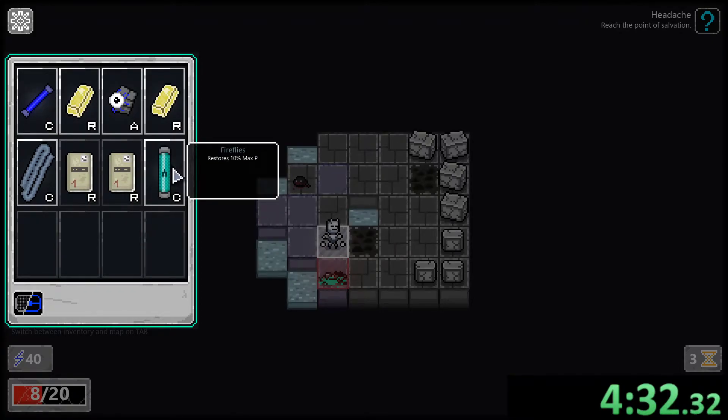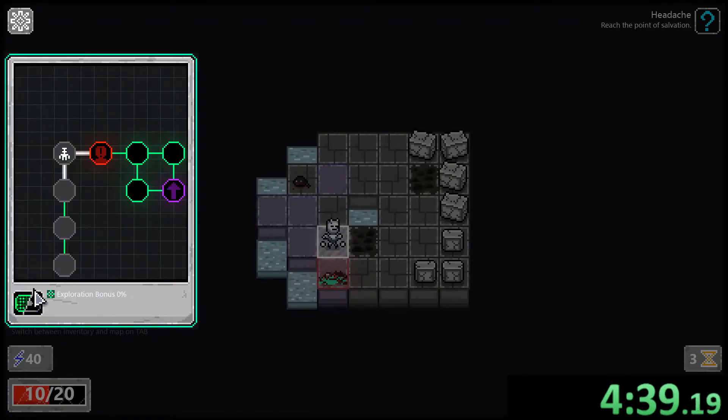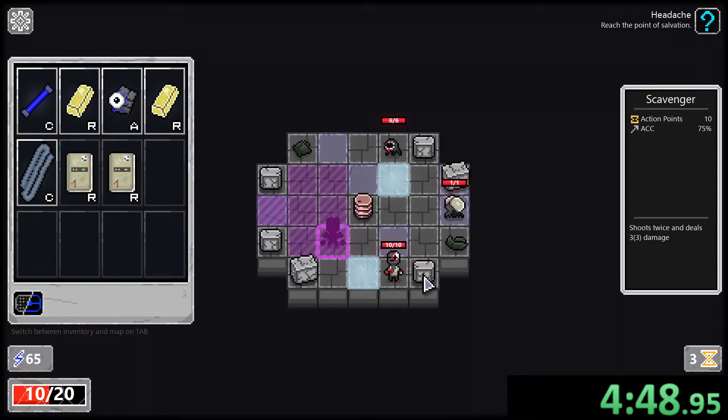Stop bleeding — we're not bleeding. What's a UB? How do I improve my UB? Restore hit points, action increased by 25 percent — if I use that... nope. Fine, moving forward. Next battle please. You can press E to see the order of moves, and press P to skip a move — I don't want to skip.